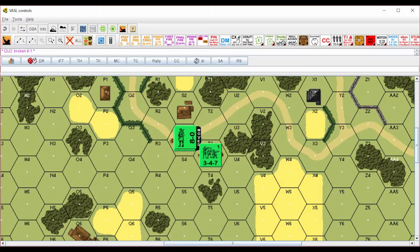In this example we have a remaining 3-4-7 squad in T3, and in S3 the remaining 8-0 leader and remaining 3-4-7 squad. The 8-0 leader and 3-4-7 squad are moving together as a stack toward T3. If an attack causes a morale check and the leader should break, only the 3-4-7 squad moving with the leader is affected, and not the 3-4-7 squad already in T3 before the defensive fire.